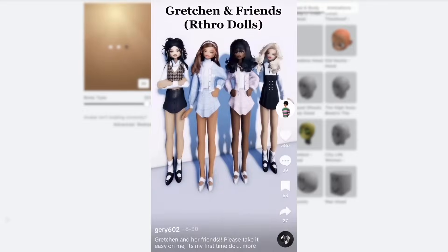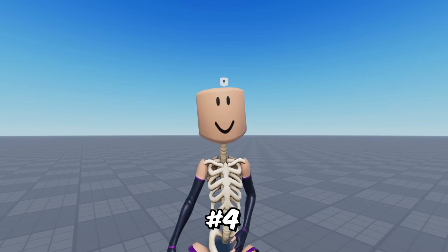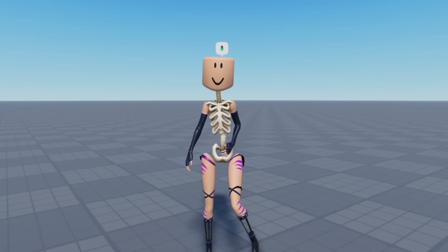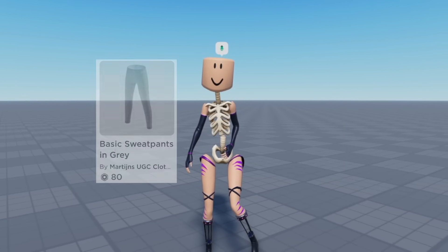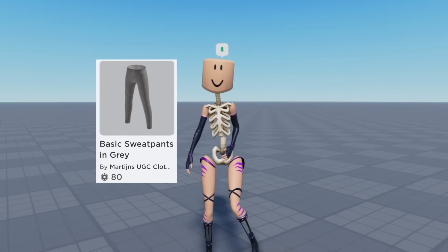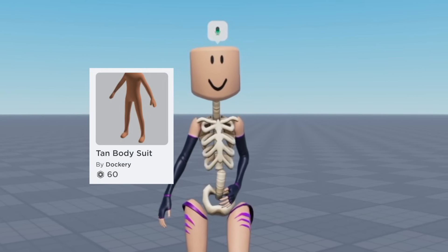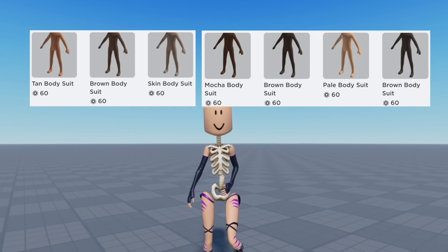I learned how to do the base from Strawberry Soda on TikTok, so credits to them. Step four: now we're going to use layered clothing as our base to shape our body. I'm going to use these tops for my chest, these shorts for my big bum bum, and these pants for thick legs. Then I'm going to use this bodysuit as skin to put over the clothing. These skin suits come in multiple colors, so choose whichever one you want.